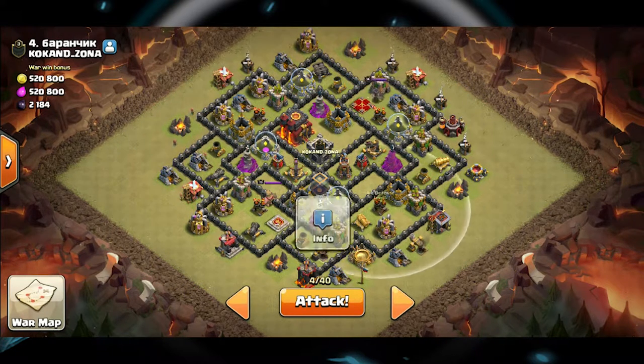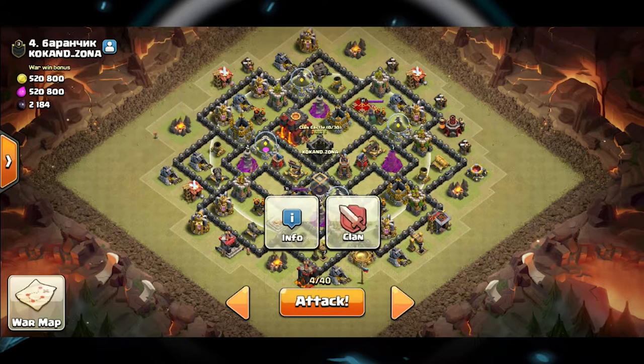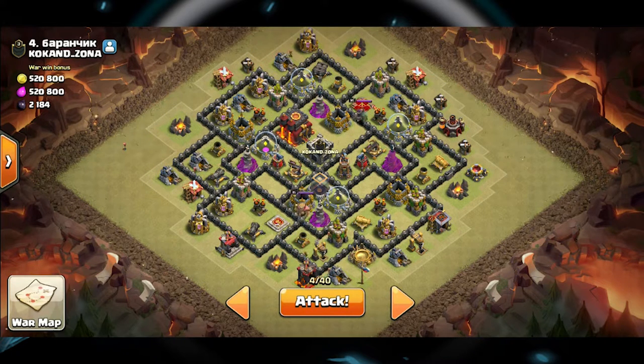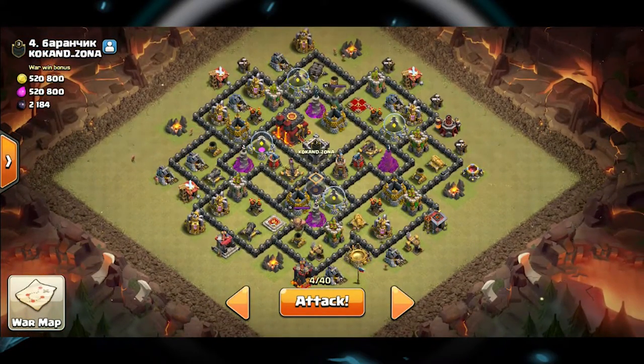First thing we're doing is scouting our opponent. We're looking for the air defenses because we're gonna bring healers with our Queen. We're gonna start this battle out with the Queen Walk. We have the four locations, we know their perimeters, and then we're also checking the clan castle — seeing where it is, where it reaches, where we need to go to pop it, and how many troops they currently have deployed in it.